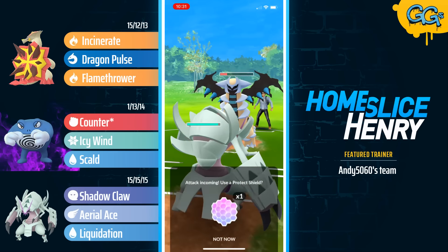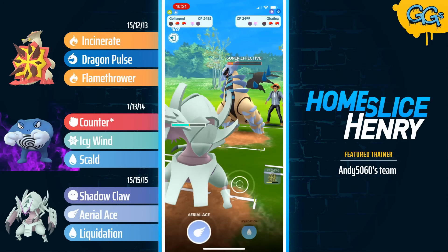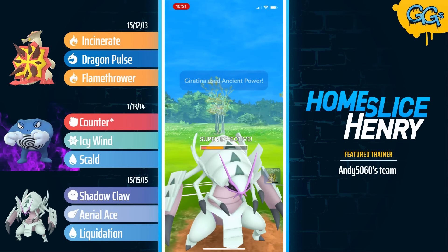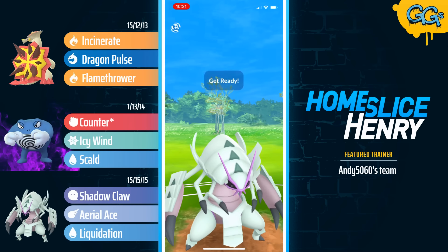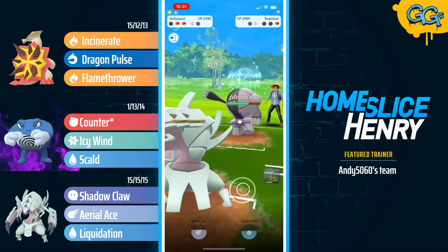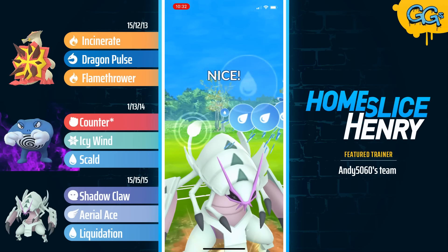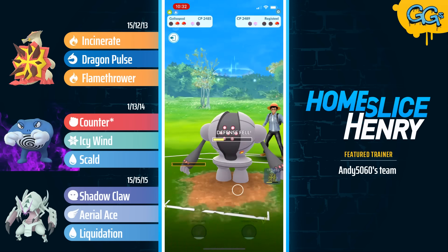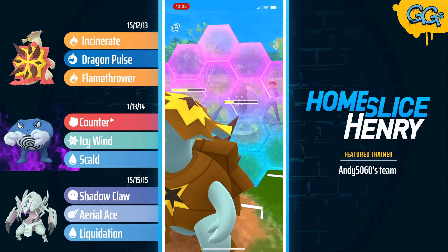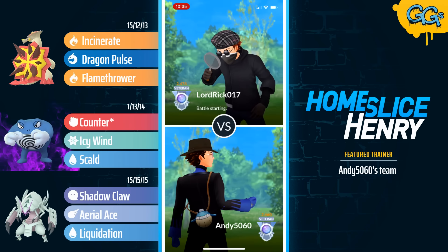The Dragon Pulse connects, dealing big damage to the Giratina, and in comes Galissapod to absorb energy. The opponent fires off another Ancient Power — again unsuccessful in their quest for a boost. Giratina fires off one final Ancient Power; Galissapod barely withstands the damage. Back in comes Registeel, looking to lock down the Galissapod. We see a defense drop from the Liquidation, and Galissapod refuses to get KO'd, landing another Liquidation. A second defense drop occurs, and then Turtonator commits the shield as the Focus Blast is thrown. Turtonator gets the farm down and takes the win.